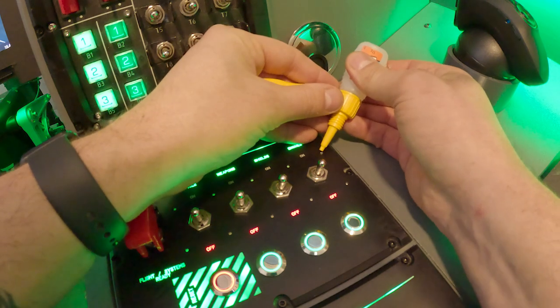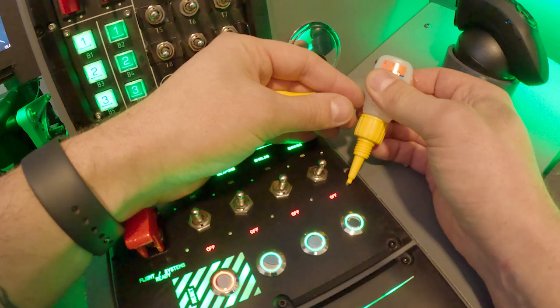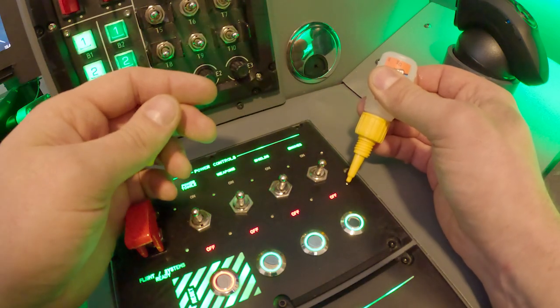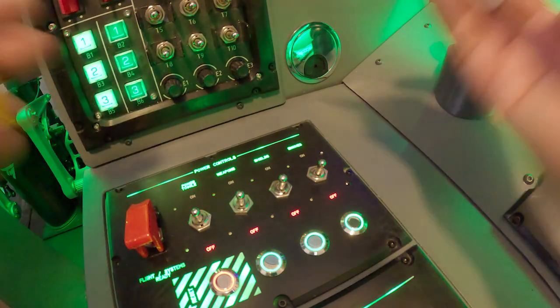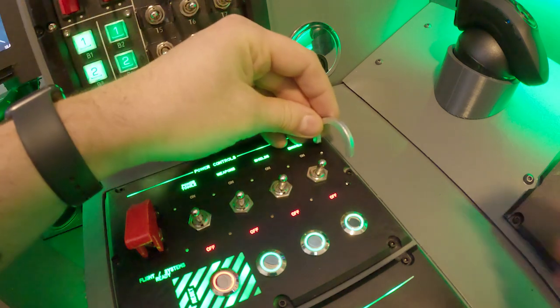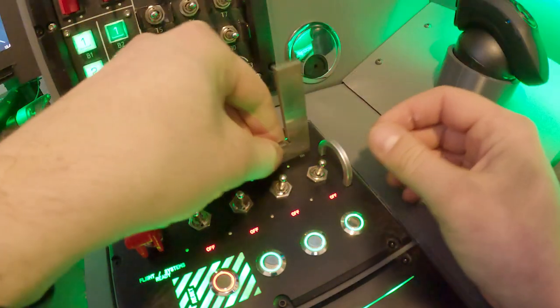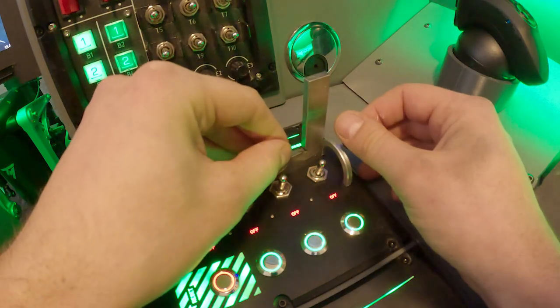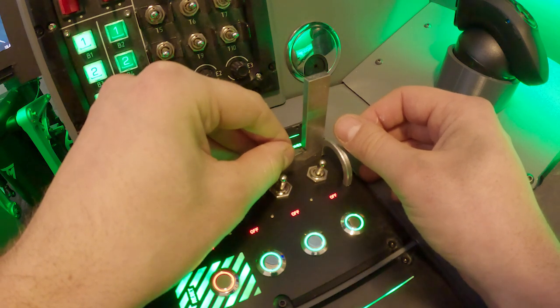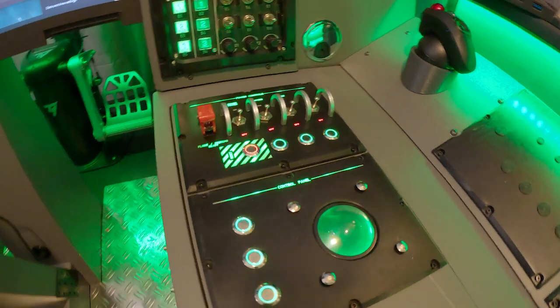Once everything was working properly, the last icing on the cake: I 3D printed these finger guards for the switches — just black PLA spray-painted with silver paint. These really make everything look much better. The final result is, I would say, quite nice.